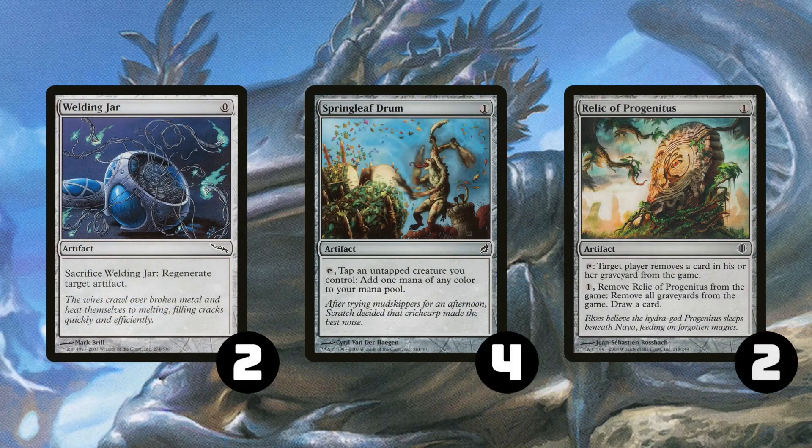Starting off our non-creature utility artifacts, we have 2 copies of Welding Jar, which is really nice because it's free for affinity and can protect our more important artifacts from removal. We have 4 copies of Springleaf Drum, which is ramp and blue fixing for our deck, and also helps us have more explosive starts. We have 2 copies of Relic of Progenitus because having 1 is definitely necessary for Urza's Saga and having 2 is even more nice because of the amount of graveyard decks running around, and because turning off opponents' delirium can stop them from removing your chunky boys.